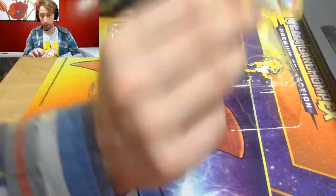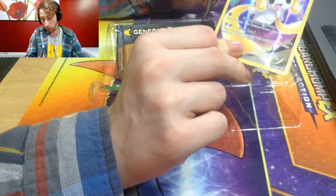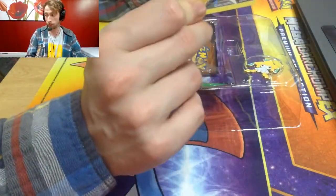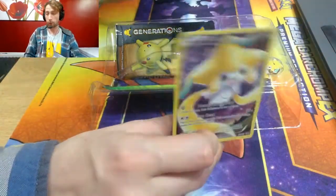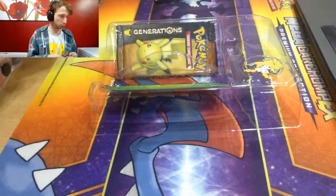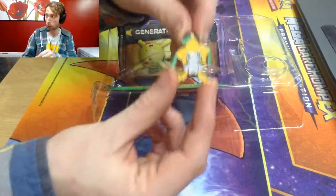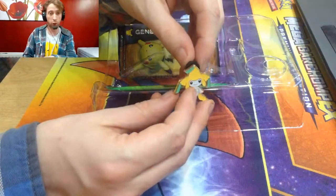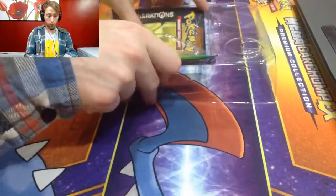Here we actually have a Diracchi card — very nice full artwork and it's part of the XY premium set. We have an online TCG code which I'll put onto my TCG game later. We have a pin badge, which is very nice and will be going onto my Jay's Cards hoodie at some point. And we have two booster packs to open.